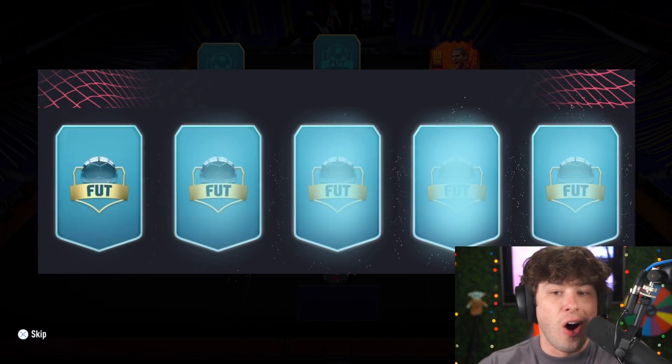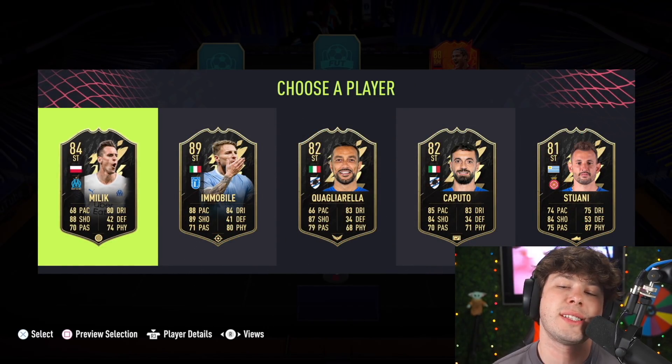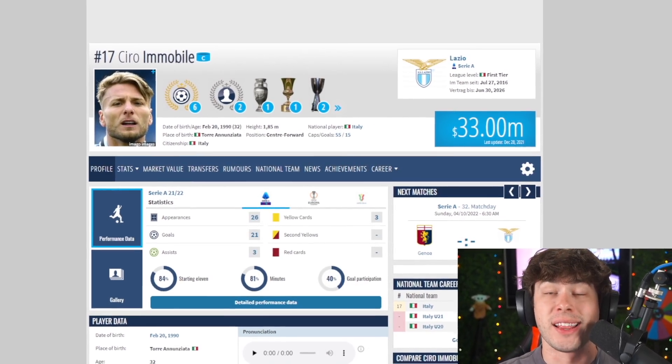Striker. All the most expensive players are going to be like the younger players, I would say. I'm going to guess probably a Moukoko. Yep, it's Chiara Moukoko at 33 million — it's him by a landslide.